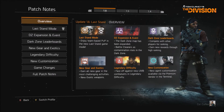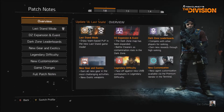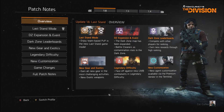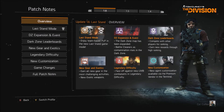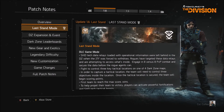We're going to go straight into the overview and show you the headlines. We've got the Last Stand mode, which is a new game mode — the new version of survival, it's completely new and a different thing to do in the game. We also have a dark zone expansion and contamination events, dark zone leaderboards, new gear and exotics, legendary difficulty, and new customization.